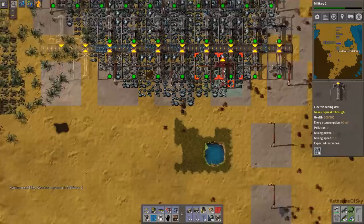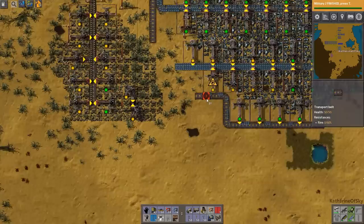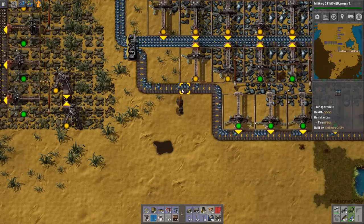Military 2 — yeah, let's have that. And extra miners down here. Here we have one of our first oil patches. I'm going to kind of go around this. Brain, you need to work sometimes — it is advisable.